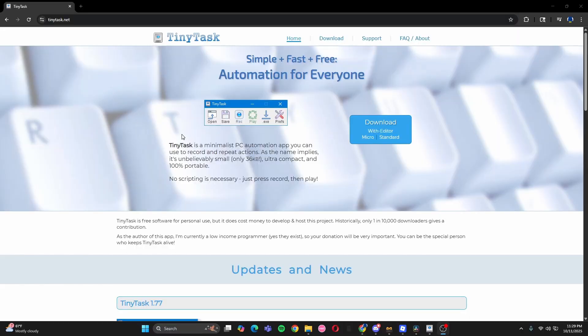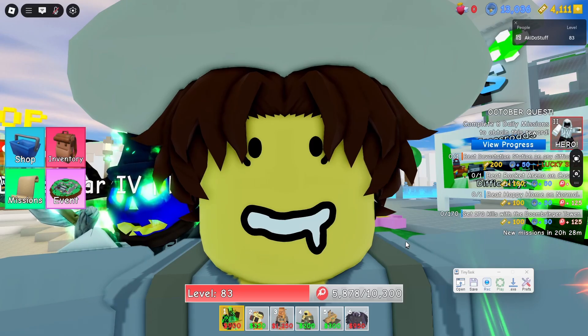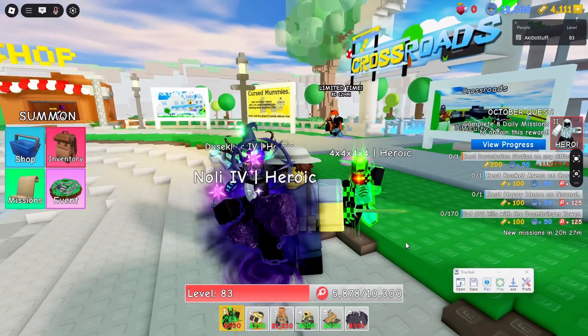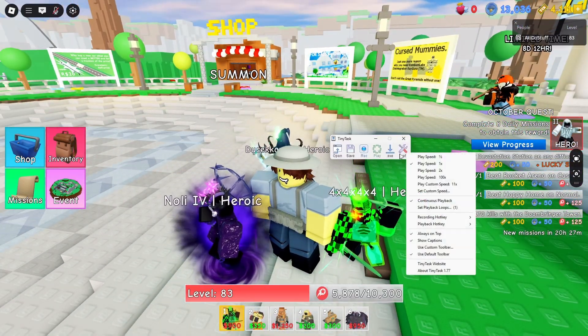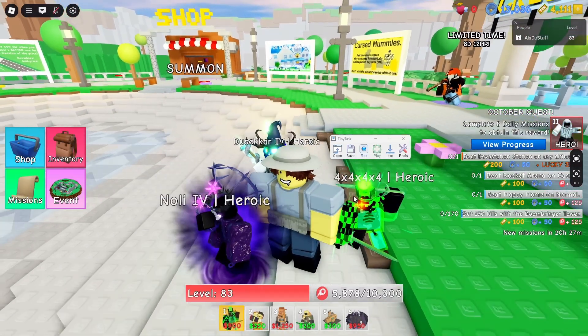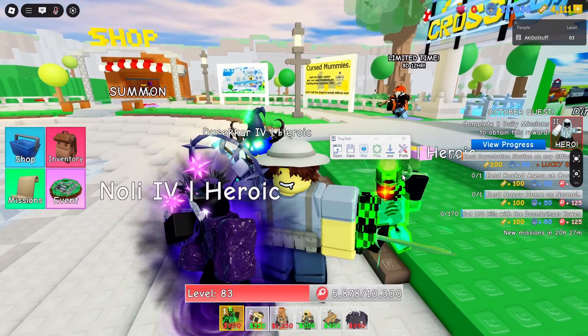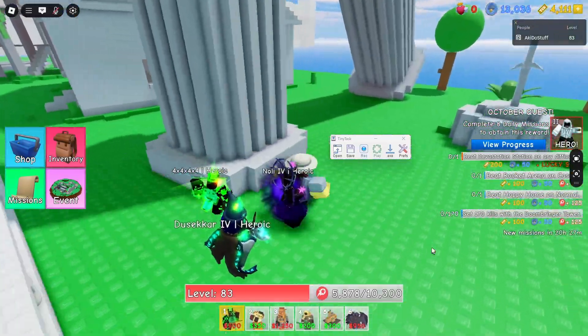Obviously, you need TinyTask to record your macro, so if you don't have TinyTask, I'll be linking the official website down below so that you can download it. Before you record your macros, there's a couple of things you want to do with TinyTask. First of all, open up TinyTask, go into preferences, and turn on continuous playback. If you don't, the macro will only play once, which is not good if you're trying to do it multiple times.